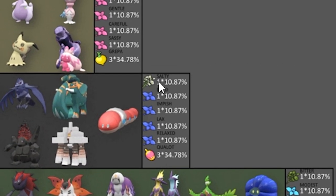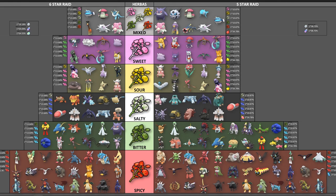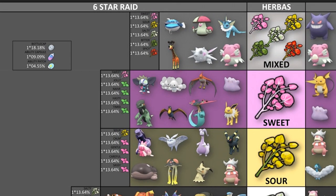The first reward is the actual Herba Mystica itself. The rest are like berries or mints that you can get for changing your nature. These berries are generally EV-lowering berries, so if you're trying to reset your EVs, these are where you get those EV-lowering berries from 5-star Raids. In 6-star Raids, you don't get the berries — you just get a higher chance of the mints and obviously the higher chance of getting the Herba Mystica.